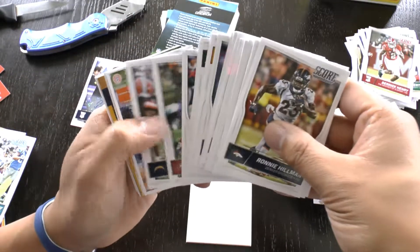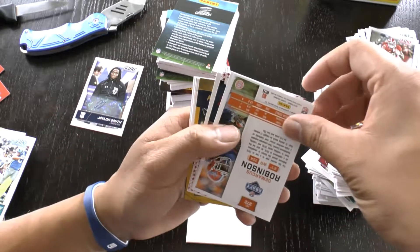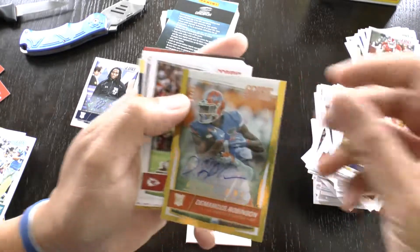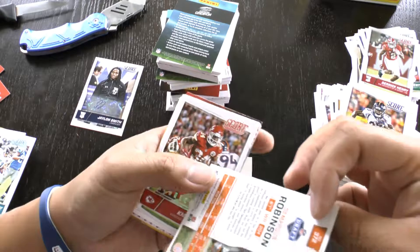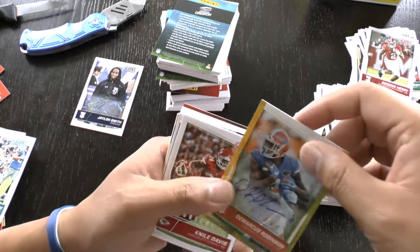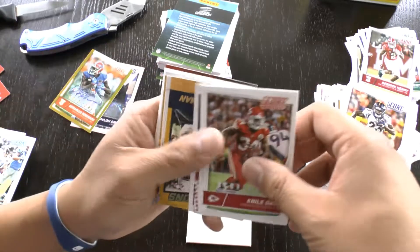Another hit — the Marcus Robinson auto. Not sure what team he got picked for, but that's a nice card, gold zone. So that's our second auto.